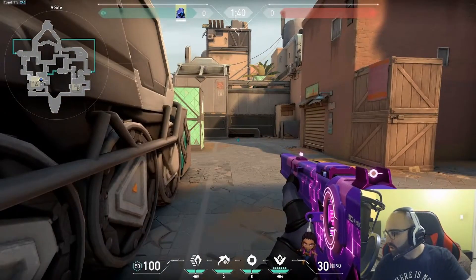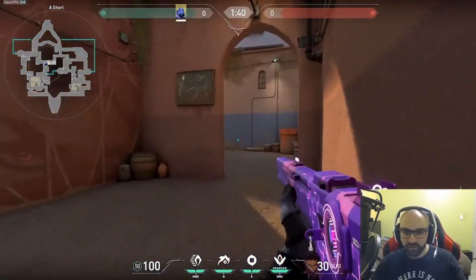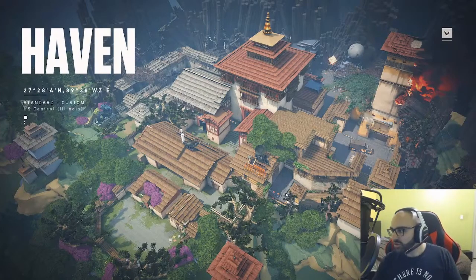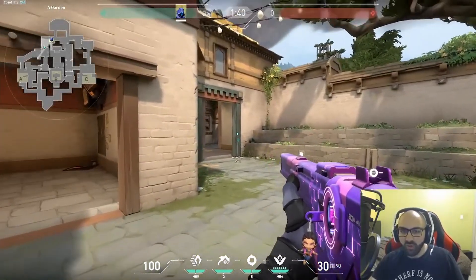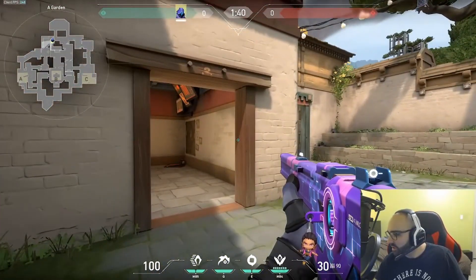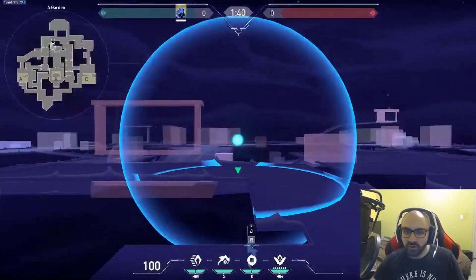Those are the basics of how smokes work in Valorant. Now we're going to talk about smoking on attack — everything you need to know from defaulting to executes. A default is basically when your team doesn't do a hard push. Normally on attack, you'll have somebody watching A main, maybe a Cypher tripping C long so people can't push, while one or two people are trying to work short and find a pick.